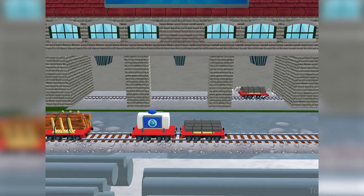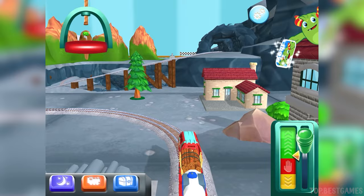What type of wagon should we pull? Just drag a wagon to one of the blue spots. Mix them up however you like.